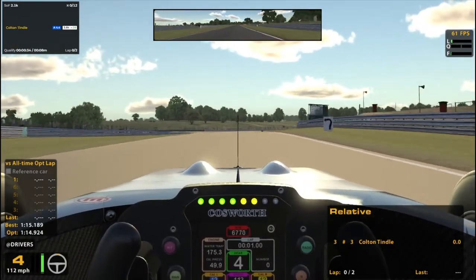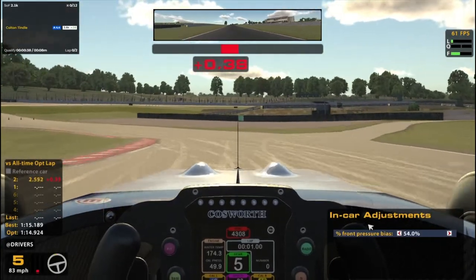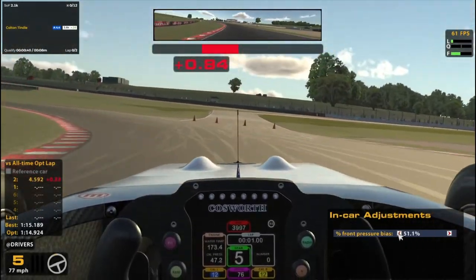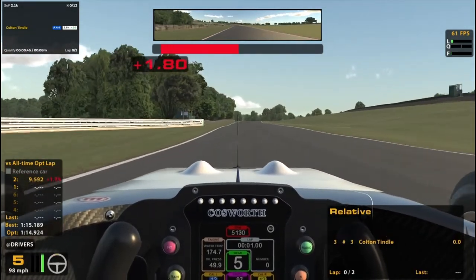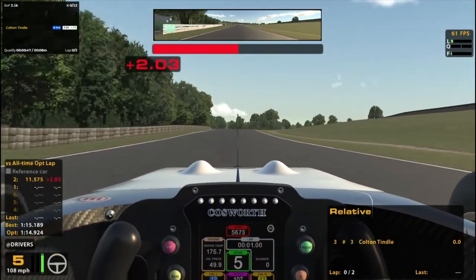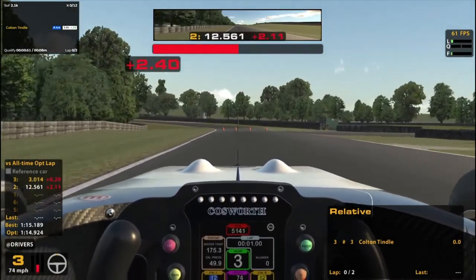We've got the heavy braking zone. I was practicing with brake bias at 51.1. I always like doing that to lower the chance of locking up my brakes. I don't even know if that's actually helping, but it's what I practiced with, so that's what I'm going to keep for now.